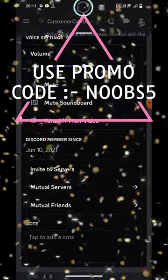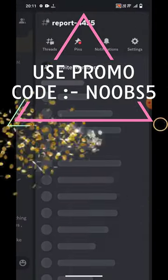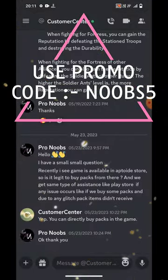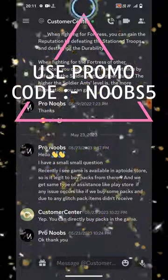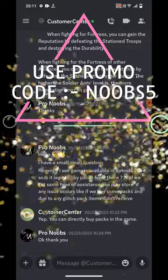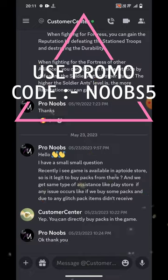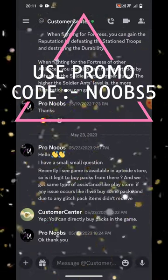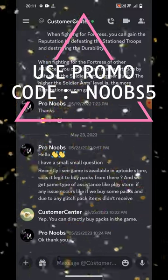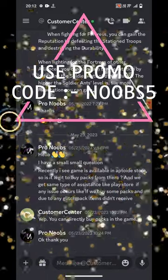I have also asked our customer center about this, as you can see. Even if you go to the mutual server, they are there. This is the same customer center guy which you can directly contact. You can see that recently a free game is available in the Aptoid store, so it is legitimate to buy packs from there. We get the same type of assistance as the Play Store if any issues occur, like packs not received or glitches. They confirmed that yes, you can directly buy packs and everything is legal.